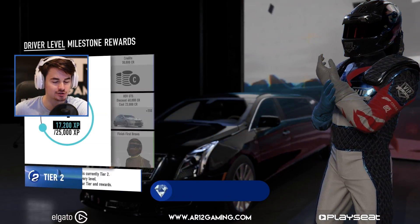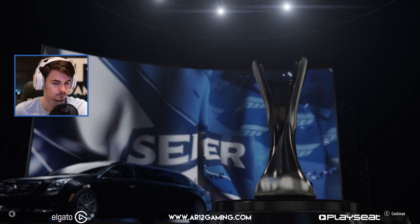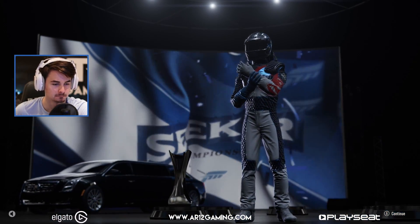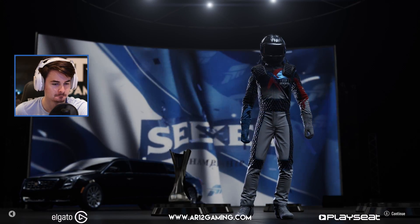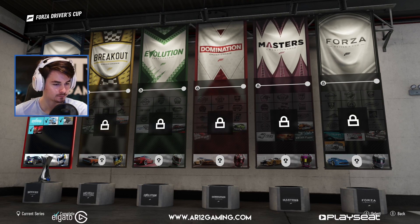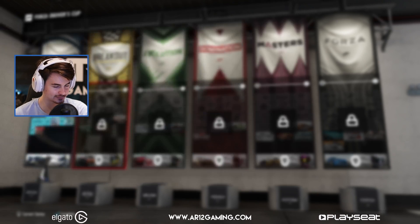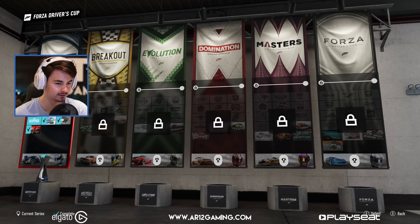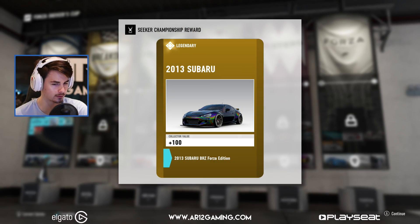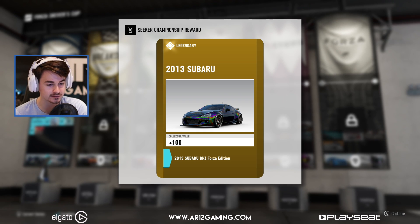Seeker championship completed. Thank you very much. You just won the seeker championship and showed everyone what a pretender you are. Now you can take your shot at the next step to the cup — the breakout championship. Yes, please! Let's do the next one. We have the breakout championship, which is the next one. Oh, we get the Cadillac. And our collection score is increasing again. Seeker championship completed — we get the Subaru BRZ Forza Edition and a 100 car collection score for that.